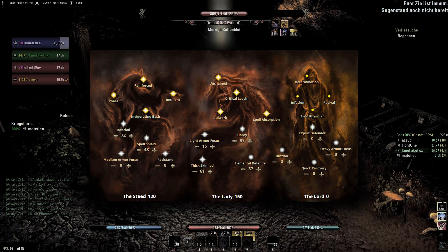I didn't really need to dummy test anything this patch, however I still did some parses so you have some numbers for comparison. I did the same test as last patch — one with purely DPS, which is 55k, and one with full support and healing, which is 51k, to have a bit more meaningful data.